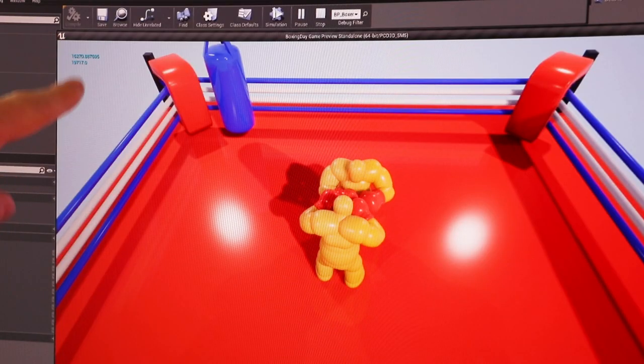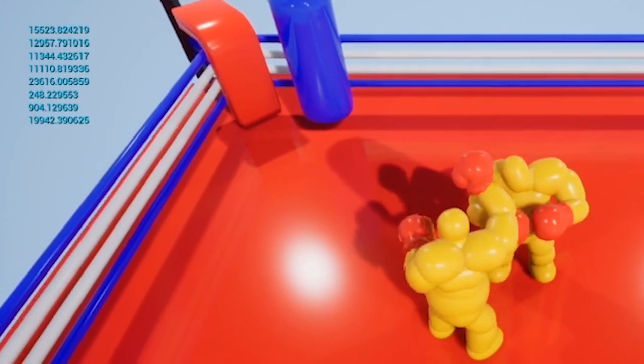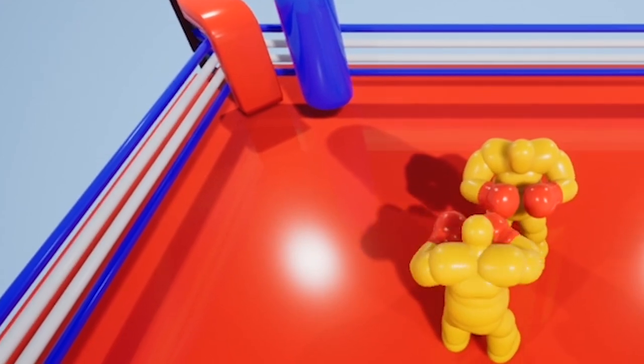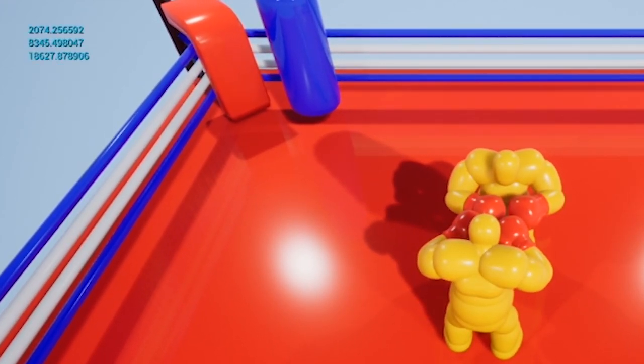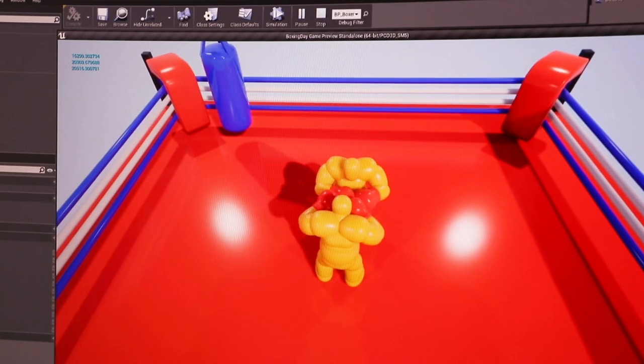I was thinking we could use the impact speed as a system to determine how much damage we're dealing — the faster the glove hits the head, the more damage we deal. But unfortunately the values seem a bit volatile. When I try to swing the body with a punch to land a harder hit, it just doesn't really seem to make much of a difference. So I don't feel like this is gonna be predictable enough to feel fair to the player — we're gonna have to come up with a different system, but I still think it's pretty cool.